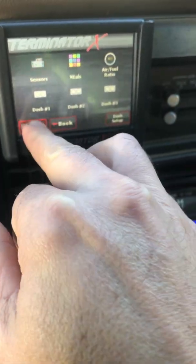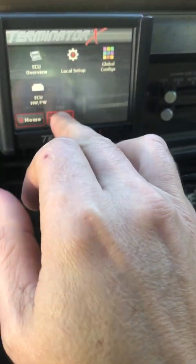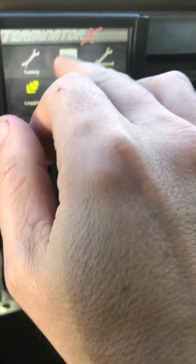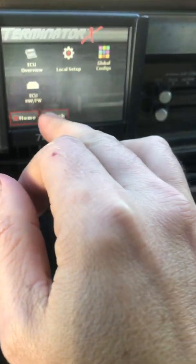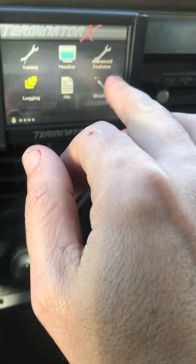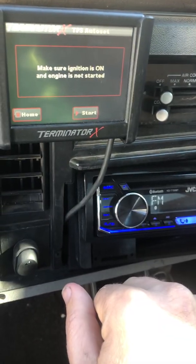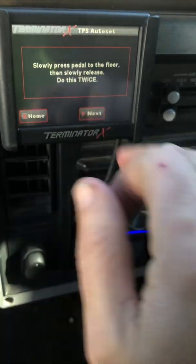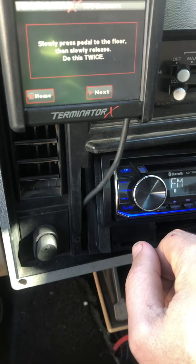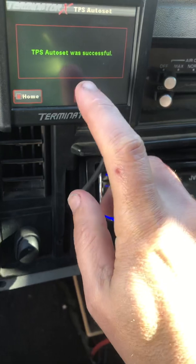Let's go back to home file — back — nope. Well, I've gone blank. Where is it? TPS auto-set. Make sure the ignition's on — ignition's on — so hit start. That felt weird, I think maybe my allen was in the way.